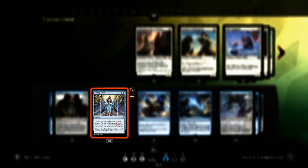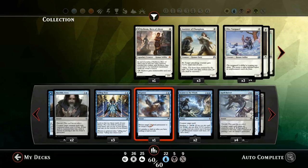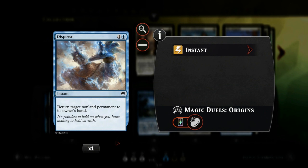Exiling creatures is pretty important since we have processor cards that get better if we have exiled cards to put back in the opponent's graveyard. Horribly Awry can counter early aggressive creatures and buy us time. We also have Telling Time — most of our cards are instants so we can keep up mana during the opponent's turn for counterspells, but if they don't do anything worth countering we can cast a draw spell at end of turn. Telling Time lets us look at the top three cards, put one in hand, one on top, one on bottom.